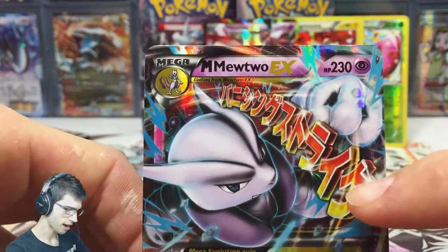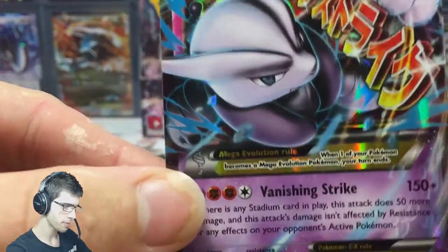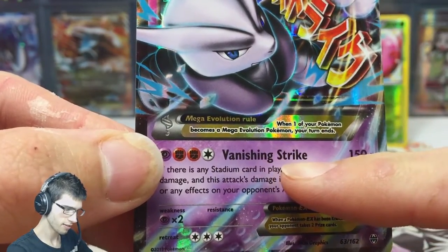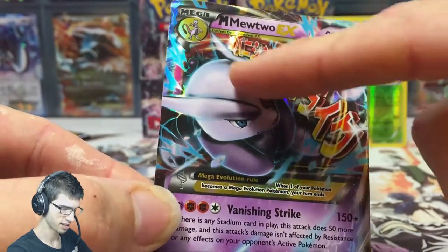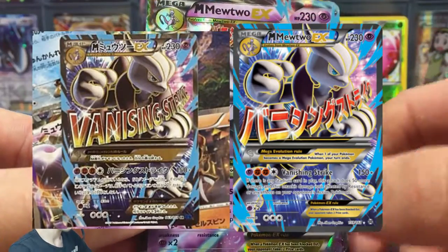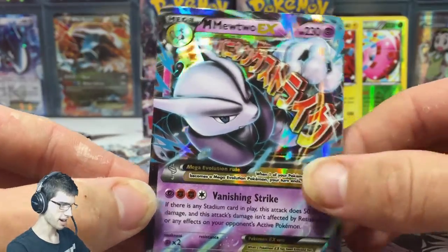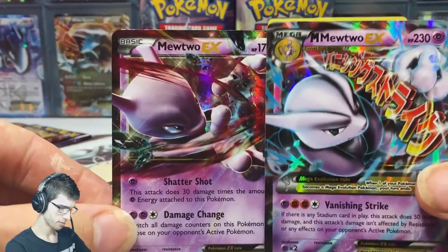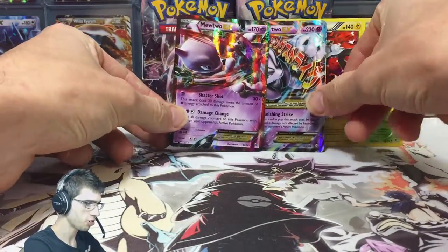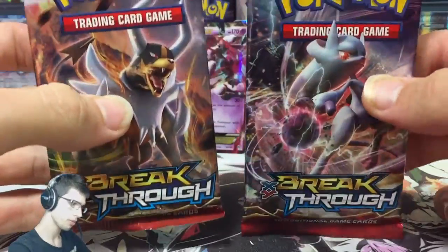Like I was saying before, that writing in Japanese is actually English — on the Japanese Mega Mewtwo X it says Vanishing Strike, which is what I was explaining before. That had a misprint on the full art of this card. Speaking of the devil — that's a nice way to continue this part. We still have these two packs left, let's go.